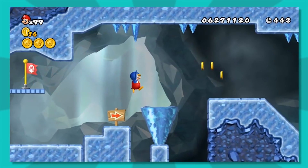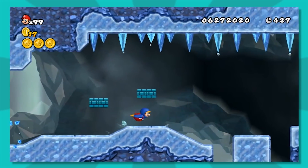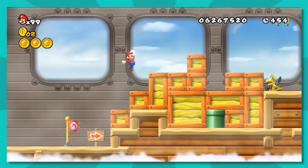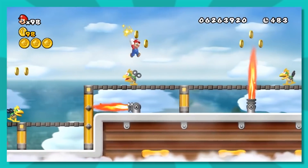Some of these levels are really creative, like this ice one where you have to slide across in a penguin suit and avoid all the icicles falling. It's nice that the airship stages actually take Mario in and outside the ship — it makes it feel a bit more lively.